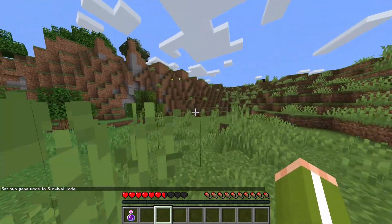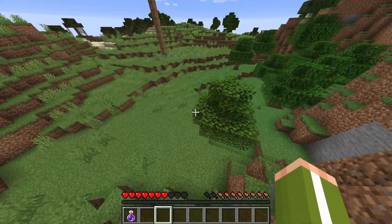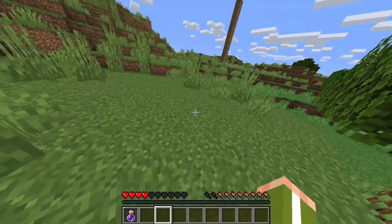So I'm going to go over to this mountain here and jump off again. Of course my hunger is lower so I will not regen, and I should be able to do the dupe now. Once you are below 5 hearts, an instant harming 2 potion should do the trick.